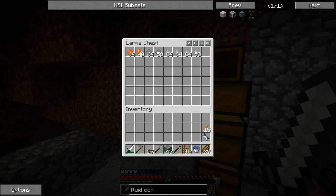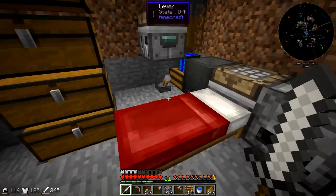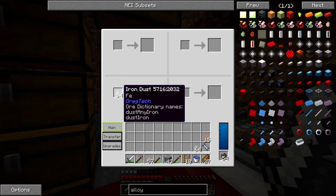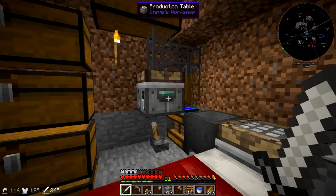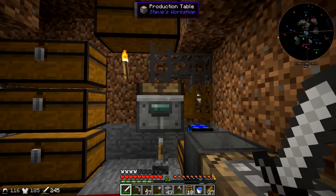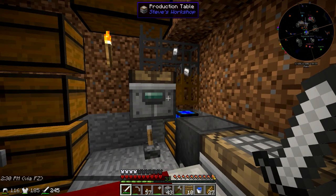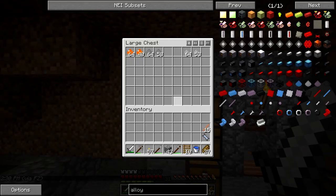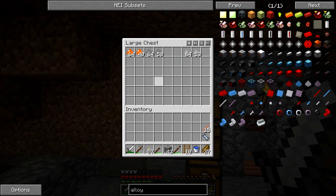I think we were trying to make the alloy smelter. Let's go smelt up some of this iron dust — there's no reason to just have it sitting here. That should automatically start extracting the ingots and put them in the chest up here. I'm going to start working on moving into that house pretty soon as well.